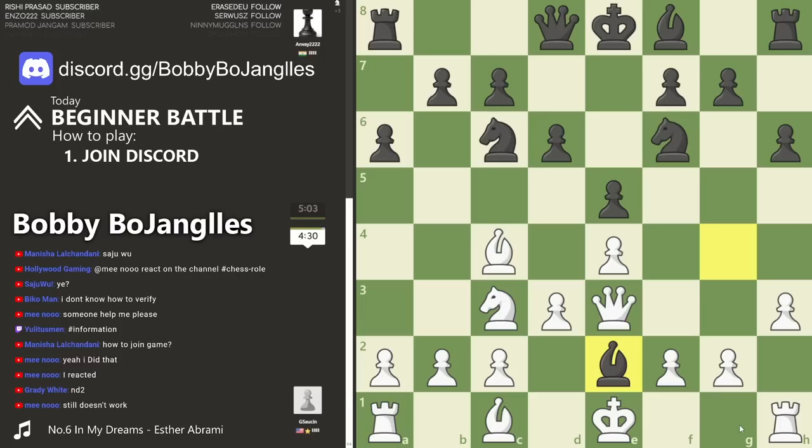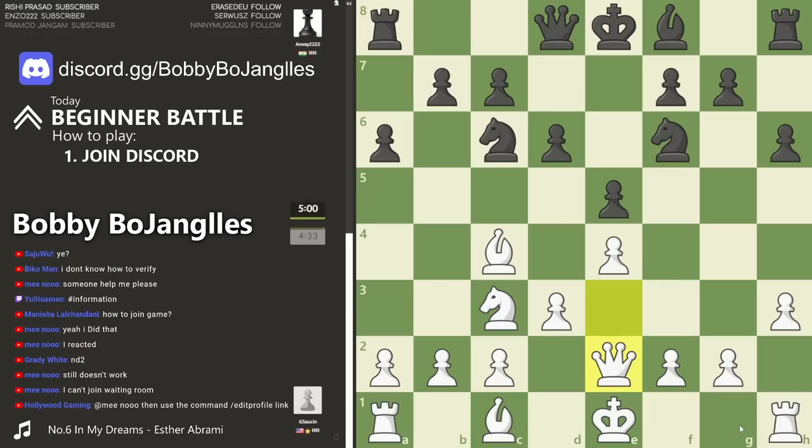The bishop needs to decide where it wants to go and we're going to see a trade - takes, takes - hopefully we see a recapture and there it is. It's still an even game here after move nine and both players are now poised to castle if they ever decide to go that route.